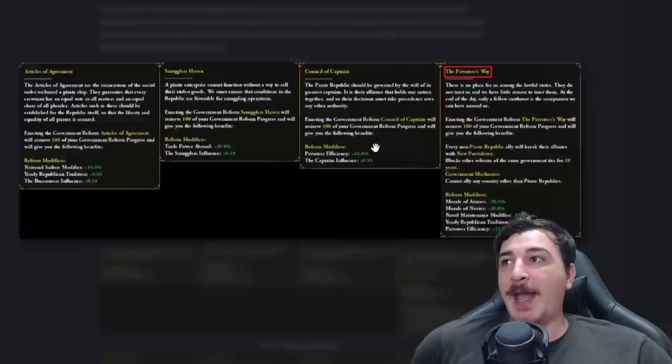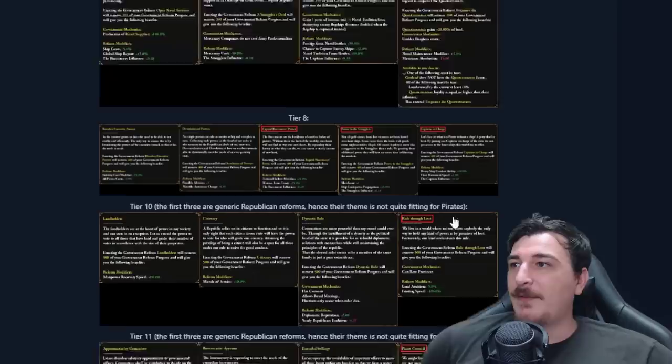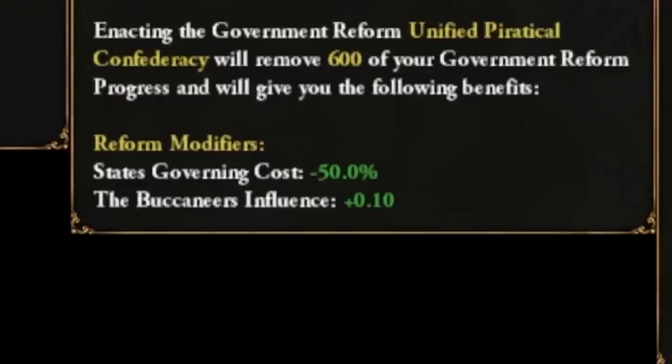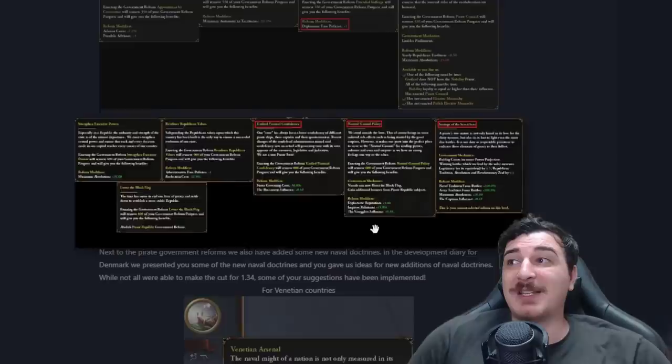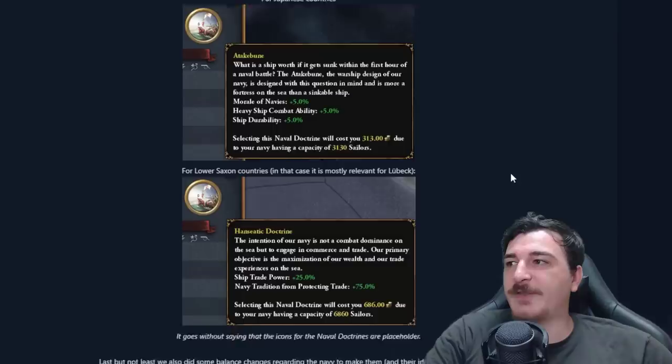Pirate republics also get some new reforms now. Highlights include the Privateer Way, which offers morale of armies and navies, and Religious Freedom, which offers dev cost reduction. One of my personal favorites is the Unified Piratical Confederacy, which offers state governing cost minus 50%, offsetting the tier 1 reform penalty — essentially letting you be as big as any other regular nation. But this is a tier 12 reform, as you now go up to tier 12 with reforms, so it'll take a while.